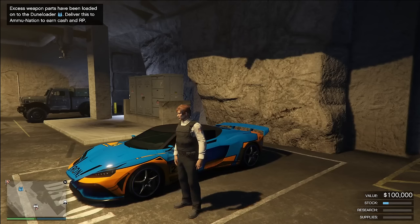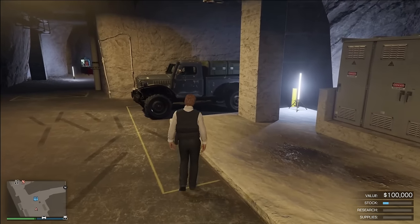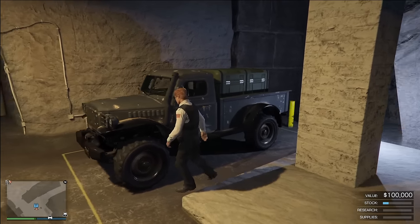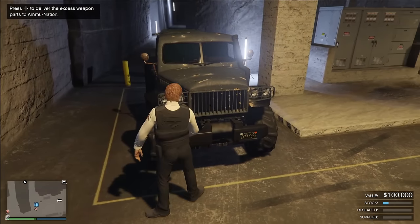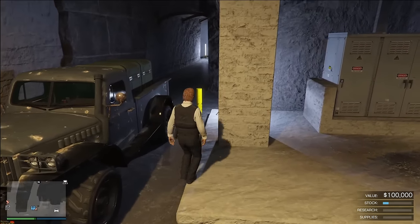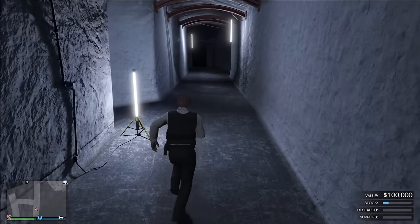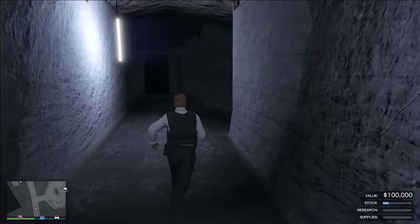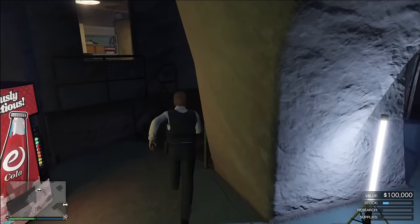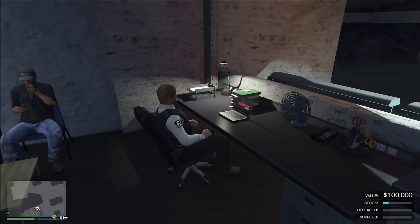In the number 7 position, we arrive at the bunker. The bunker is a really nice property if you want to focus on passive income, and you can sprinkle some extra spending cash with excess weapons parts. Essentially, every 48 minutes a truck is going to appear inside your bunker. If you deliver it within a two to three mile drive, you will make $50,000. The major selling point of the bunker is passive income, and while you're making passive income, you are also upgrading your vehicles — for example the Weaponized Tampa — with weapons, proximity mines, and other unlocks from bunker research.